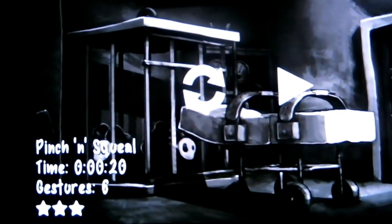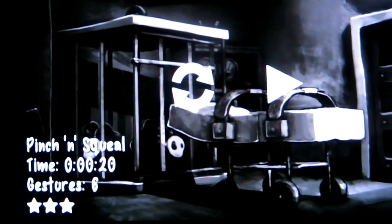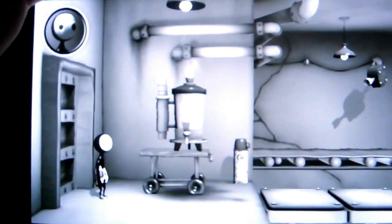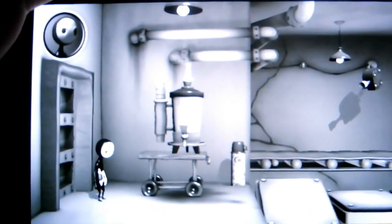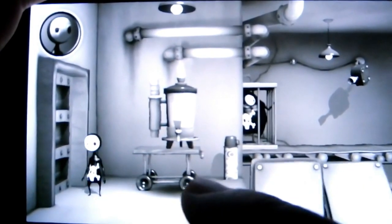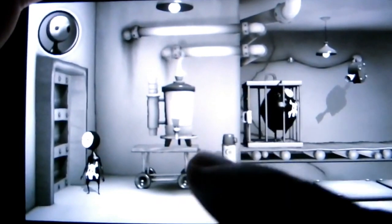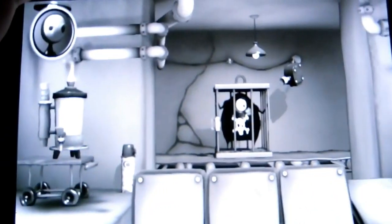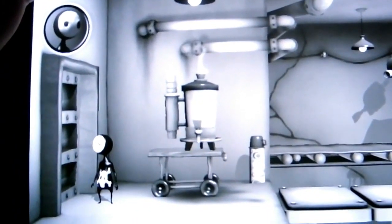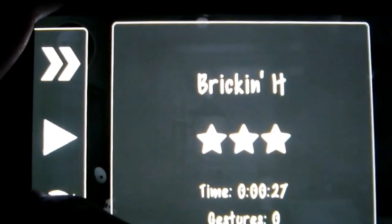Next up is the final level for Prison Section 1: Brick In It. This level introduces revolving platforms — fairly simple, just a matter of timing. We're going to drink coffee, then pinch Lil from here and keep pinching over 3 times to get right across to the end, then swipe to the exit. Let's restart and show you how it's done.